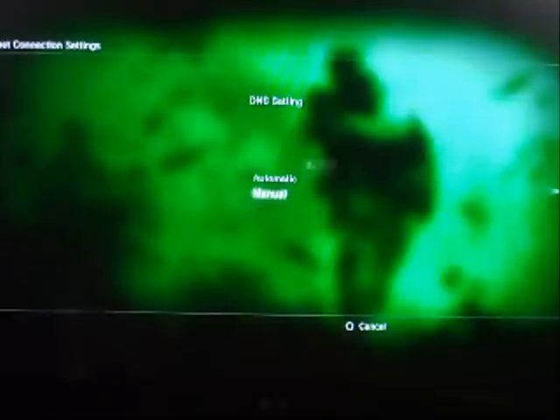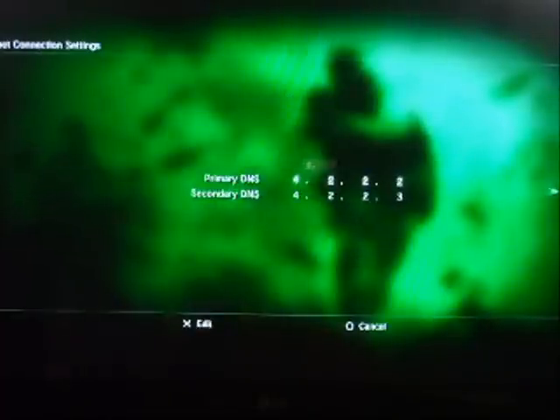For DNS setting, set that to manual. This is the most important part. You have to set the primary DNS to 4.2.2.2 and the secondary DNS to 4.2.2.1 or 4.2.2.3. Sometimes I still get disconnected, but I just alternate between 4.2.2.1 and 4.2.2.3 on the secondary DNS.